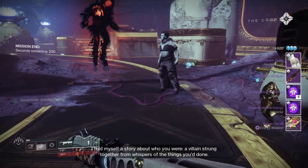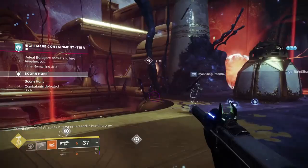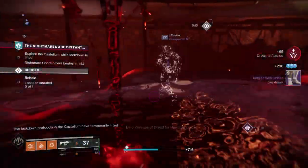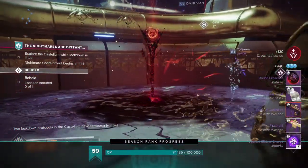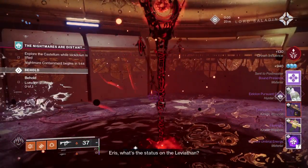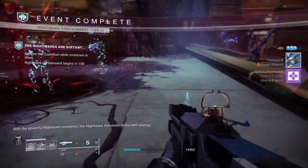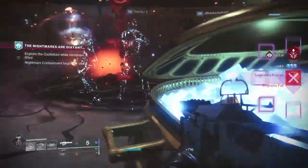Typically bound presents are a random drop from containment with an overall low drop rate. But while you are on the second step of Bound in Sorrow, you have a significantly higher chance of receiving bound presents when binding the harvester after the containment — in fact it's practically a guarantee to receive at least one bound presents every time you complete a containment.